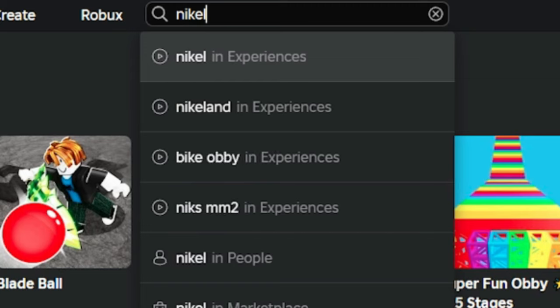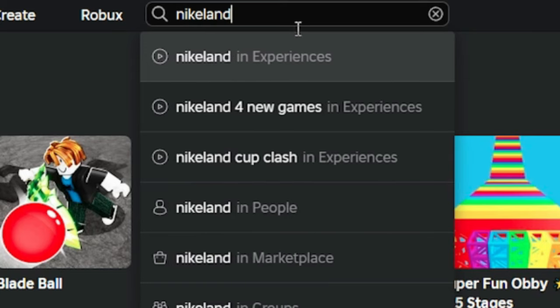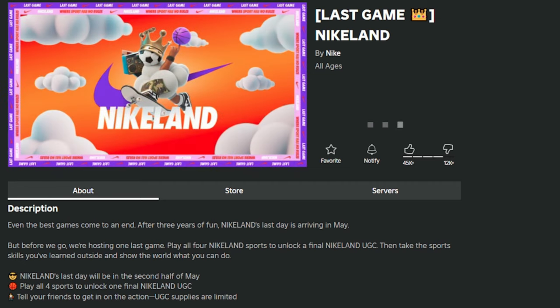Now let's go to the video. First, search for the Nike Land game. This game has new free limited items. You can check the description for more information.